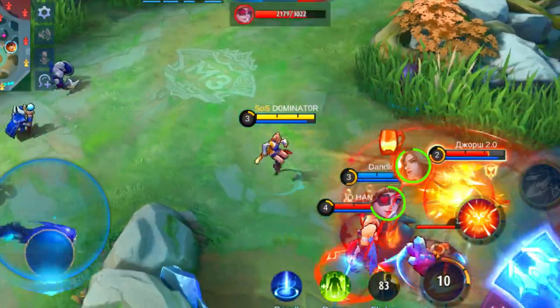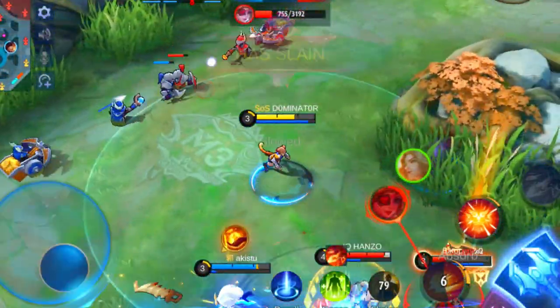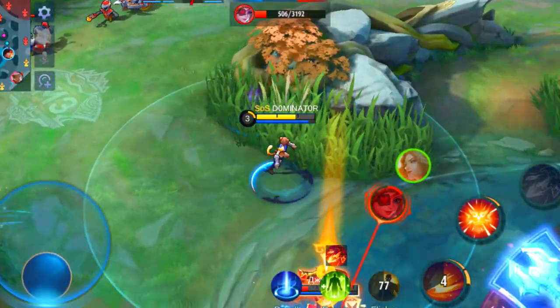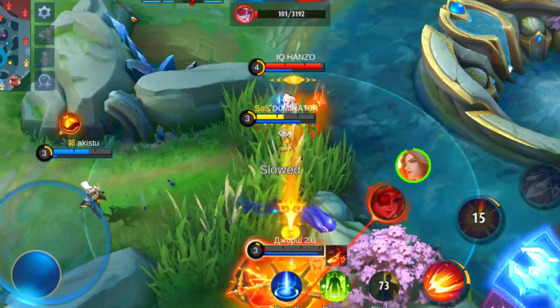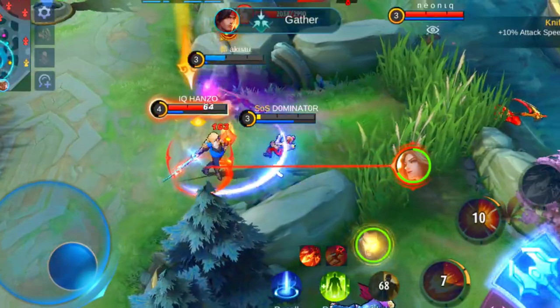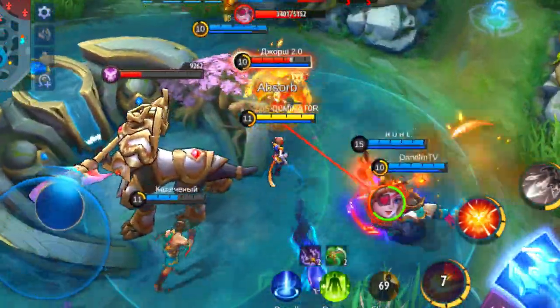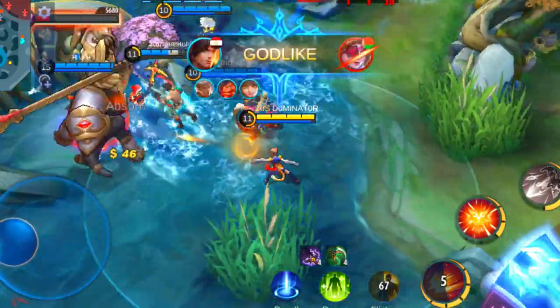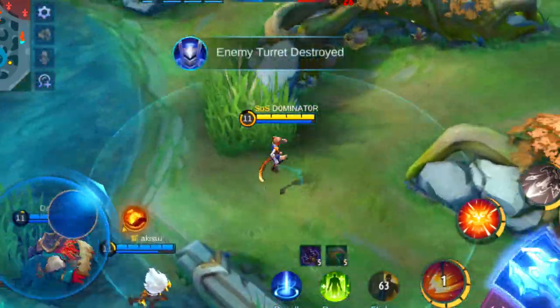Wanwan can also be a real pain if she is able to use her ultimate. It can be hard to cast a skill, but this is where her true power comes from. Also the jumping after each basic attack is very powerful against the less mobile heroes. If the enemy chooses her, make sure you don't pick a marksman with bad mobility. You can counter Wanwan with heroes that deal a good amount of damage and also have decent mobility like Brody, Moskov, Bruno and Beatrix.